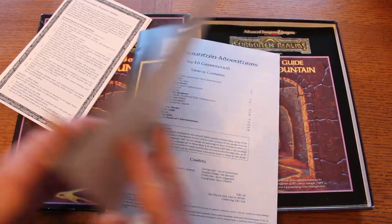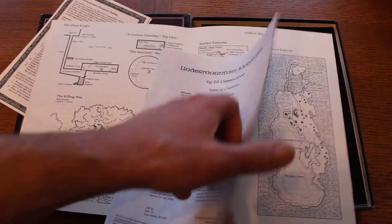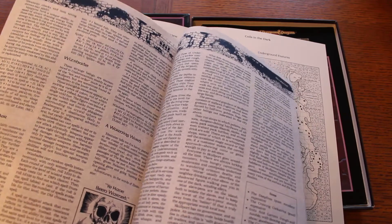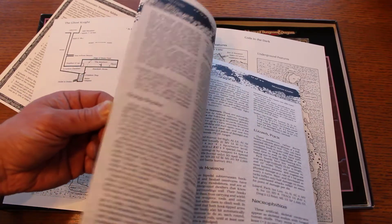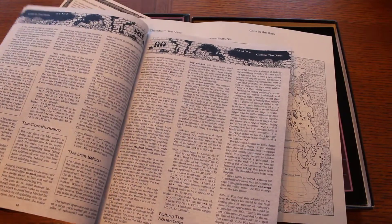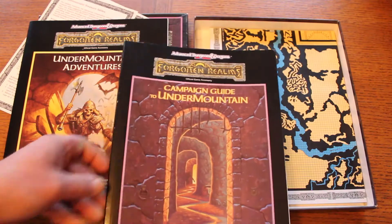In here is the Undermountain Adventures booklet, which gives you access ways and a quick map of the area around it. When you flip through, it's not only maps but also gives you a little bit of some new monsters — like the watch spider, peltis, and dung snake — some of the things you would encounter inside the dungeon itself. It's monochromatic, not exactly black and white but a blue-black, so it has a little bit of color.